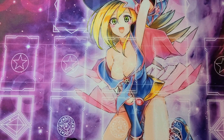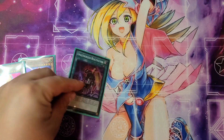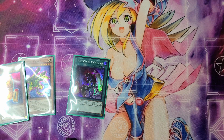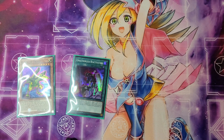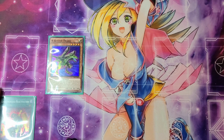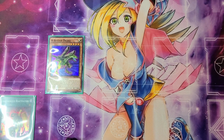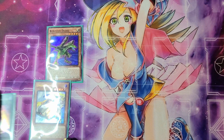For this last combo, we're going to assume we don't live in a perfect world — we're not always going to have Union Hanger in hand. So instead, we're going to be hoping we have either B Buster Drake or A Assault Core along with Unauthorized Reactivation. We'll say B Buster Drake is in our hand. We're going to summon out B Buster Drake and activate Unauthorized Reactivation — you can target one Machine-type monster you control and equip one appropriate Union monster from your deck to that monster, but it cannot be special summoned this turn.